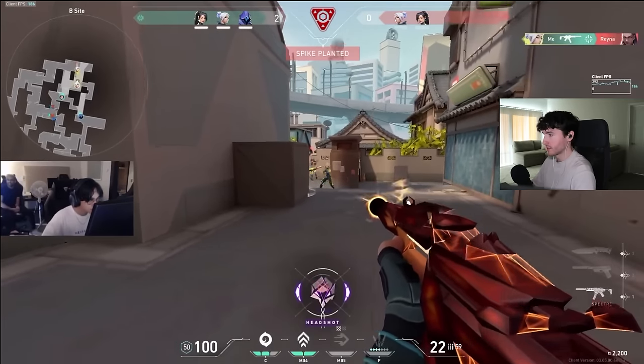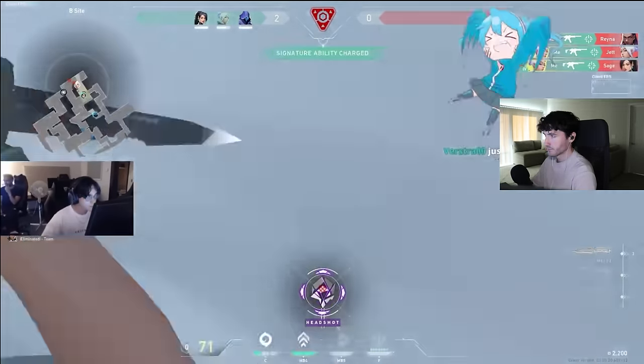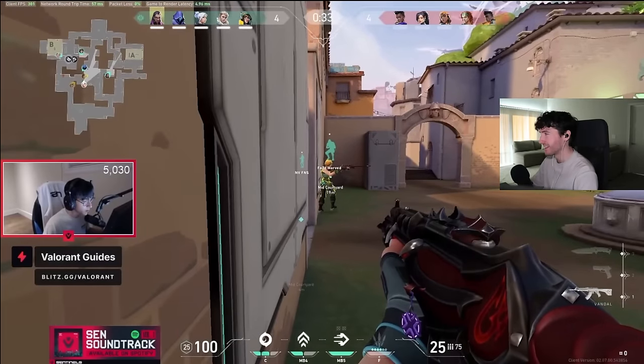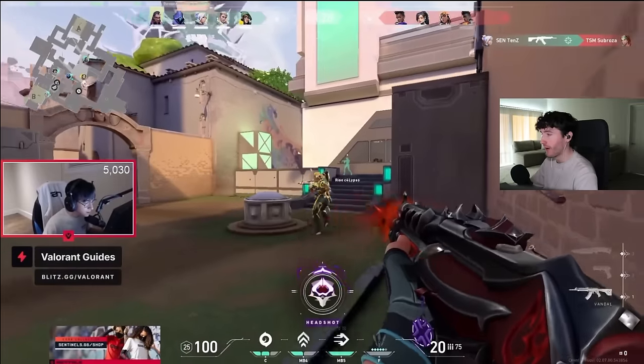Sage walled site. One's probably playing default. There's probably two here at least. Reyna and Jett. And he knows Sage is here too because she just walled. Going to beat? How did he get here? He's right here. Oh my God, the trigger split. Dude, he's good for five.